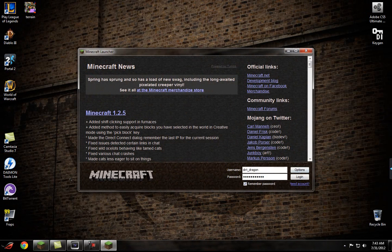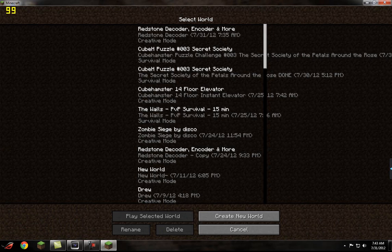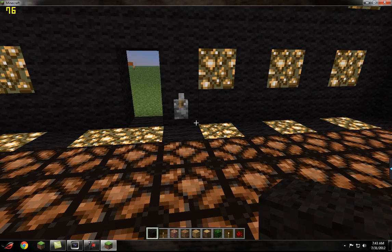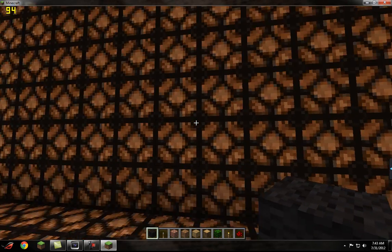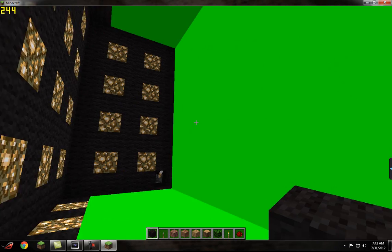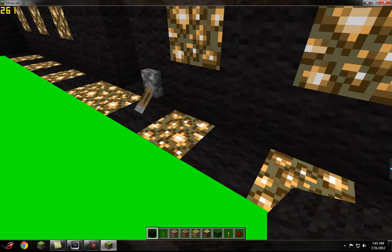So after you do that, what it looks like in-game is — let's go to Single Player. It's a bit slow because everything's running. So what it is, you have your glowstone lamps like this. You pull your lever or whatever and it turns into your green screen. This is what my green screen looks like. I just have a little secondary lever here.